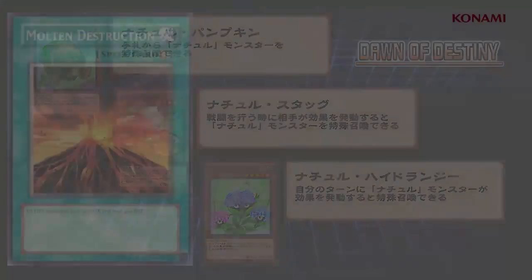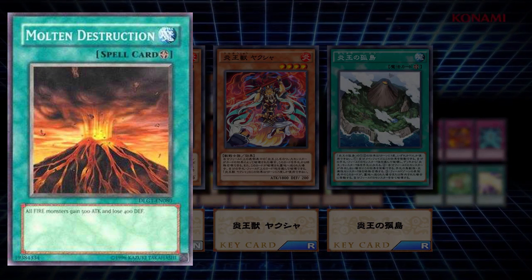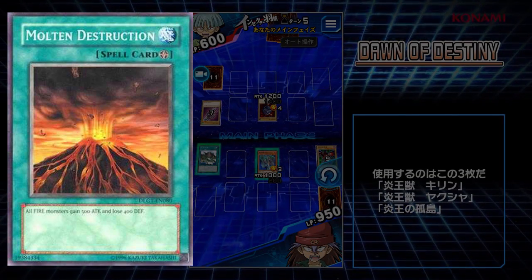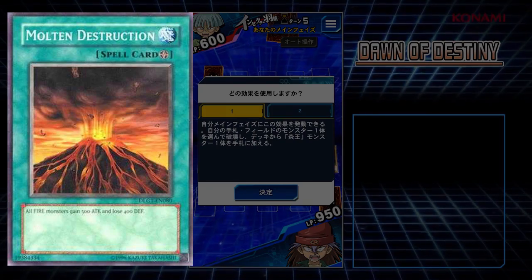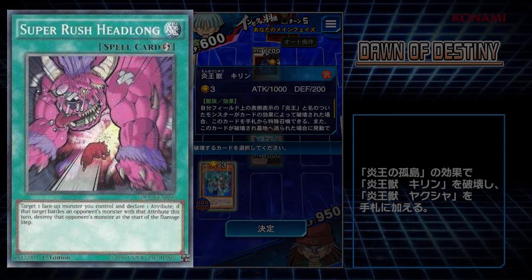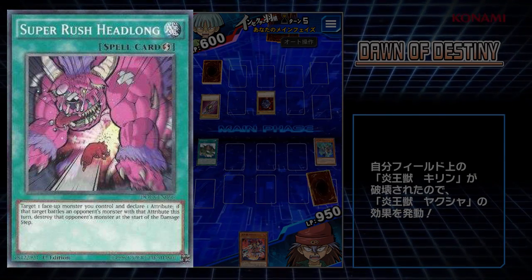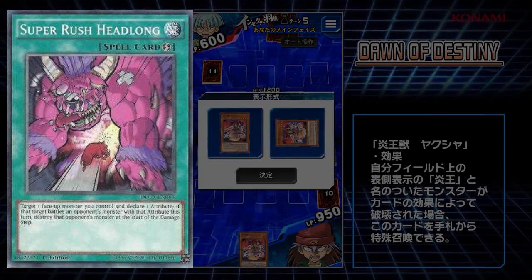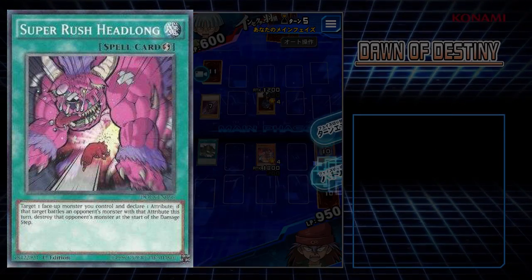Next, we have a huge support card for fire decks. Molten Destruction is a field spell — all fire monsters gain 500 attack but lose 400 defense. Things like Blazing Inpachi are going to be coming out really strong at 2350. It can't be searched just yet and it doesn't have a skill based around it, which is kind of disappointing, but at least it's a bit more fair than having a skill that sets it on the field automatically, because this would be pretty ridiculous to always open turn one with. The final new SR is Super Rush Headlong — a quick-play spell card. Target one face-up monster you control and declare one attribute. If that target battles an opponent's monster with that attribute this turn, destroy the opponent's monster at the start of the damage step. It can be activated during your opponent's turn, so you can anticipate what they're going to do and get their monsters destroyed. I think this card won't see much play in the TCG, but in Speed Duels in this format it can be really, really powerful.